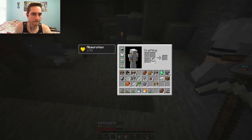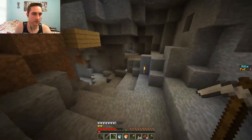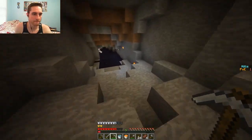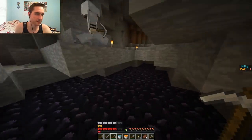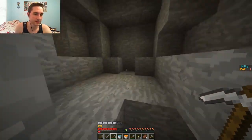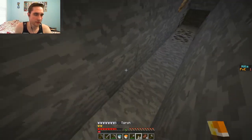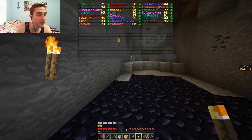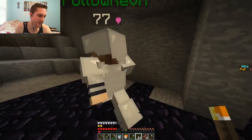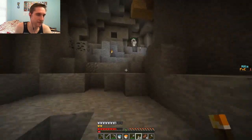How are you doing Mark, finding anything good? I'm just poking my head around, not really finding anything. My Y level is 12, so this is a good area. I hear a lot of lava everywhere - you can mine around lava pools to find more caverns. Where are you at Dylan? 71. I have like seven and a half hearts.